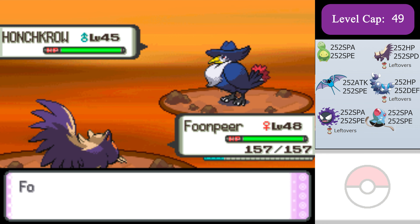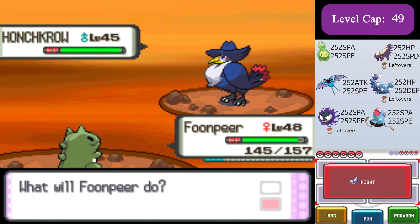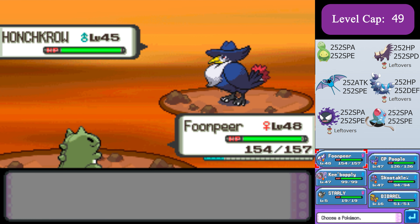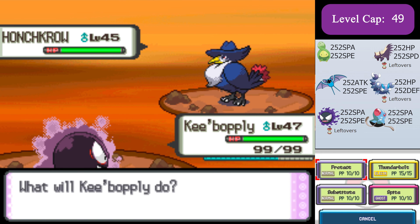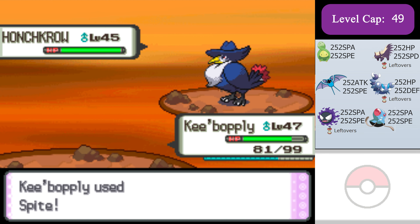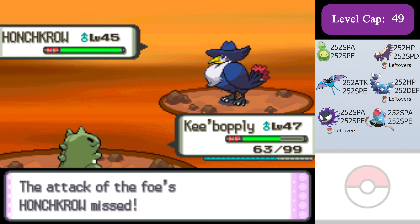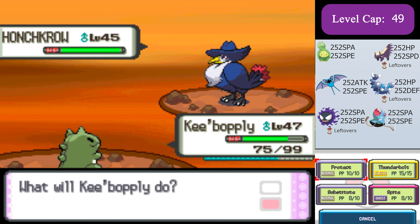Now Honchkrow might miss some of its moves into Stunky's substitute and give me yet another turn to lower its accuracy with Smokescreen. This whole process snowballs very fast and easily. Once Honchkrow is at minus 6 accuracy, this is the turn that could make or break your run. I need to get Gastly into the battle. Gastly needs to either dodge an attack from Honchkrow since it's at minus 6 accuracy, or hope Honchkrow goes for Embargo which won't do any damage. Gastly is now safely in the battle. I alternate between Substitute and Protect on Gastly with Leftovers. Whenever Honchkrow misses a Dark Pulse or Drill Peck into my Gastly's substitute, I'll Spite the next turn and decrease the PP of that move by 4. I will never Spite after an Embargo or Steel Wing because I want Honchkrow to be left with those two moves in the end.